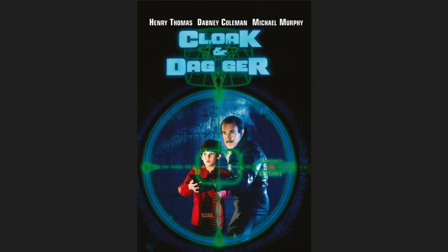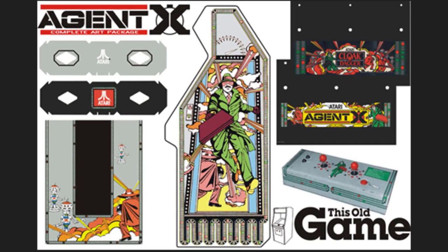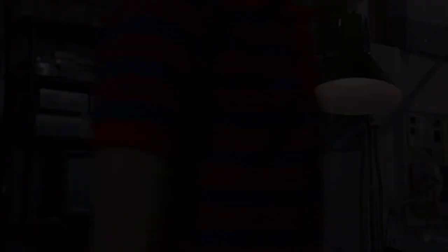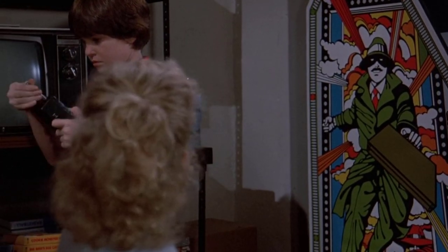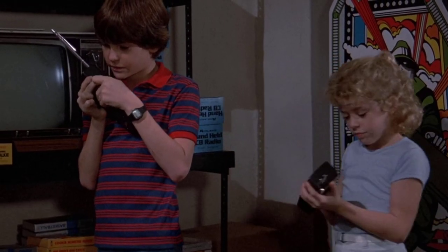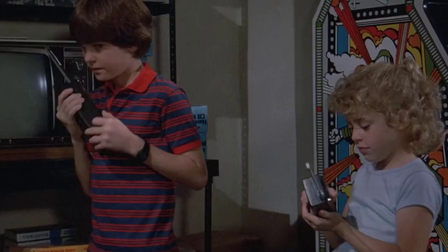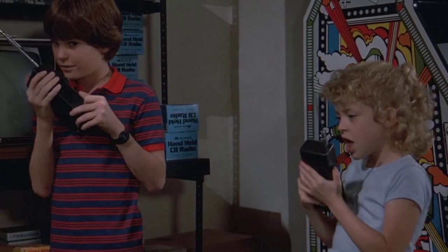Here we have the poster for the movie Cloak and Dagger with the main characters. And here is Agent X with someone who recreated this beautiful artwork. In the movie you actually see an Agent X cabinet, which looks pretty much like what you would expect a Cloak and Dagger cabinet to look like.